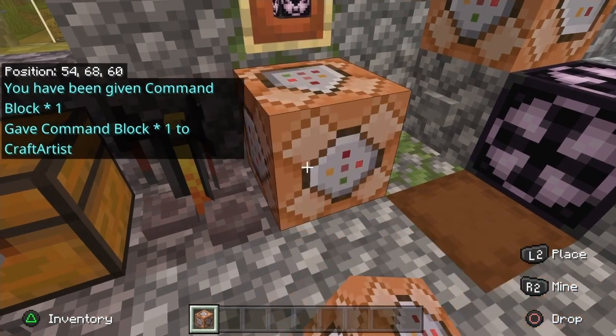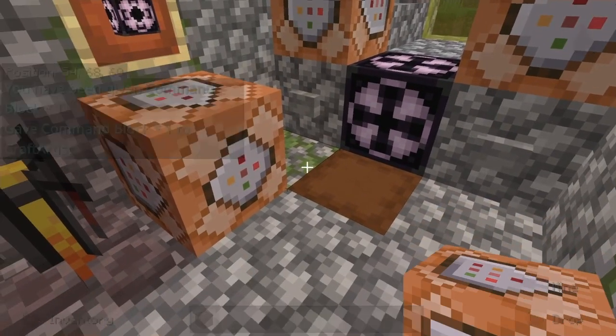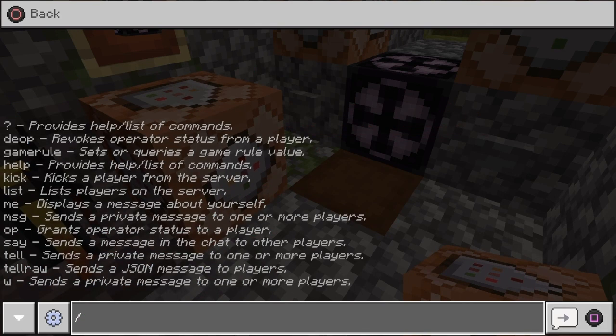Give yourself structure blocks, the whole nine yards. But again, this is mostly a massive warning because people could join your world, people could join your realm, and they could do whatever they want. So be careful.